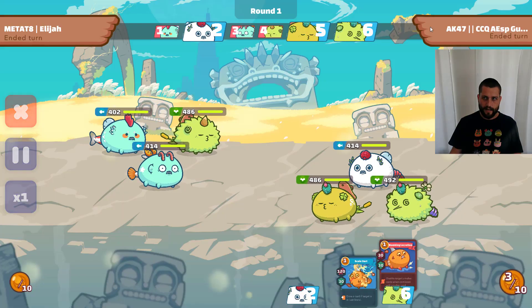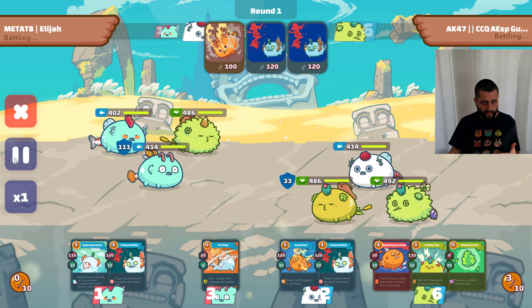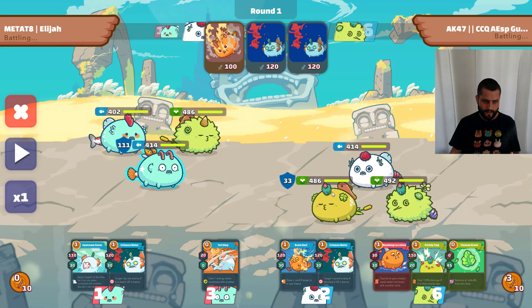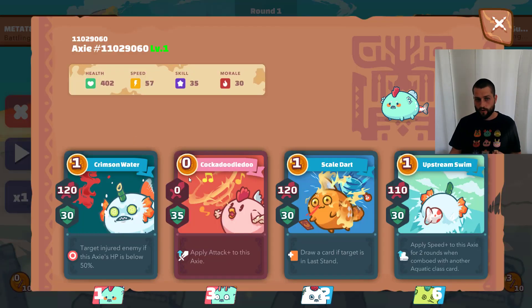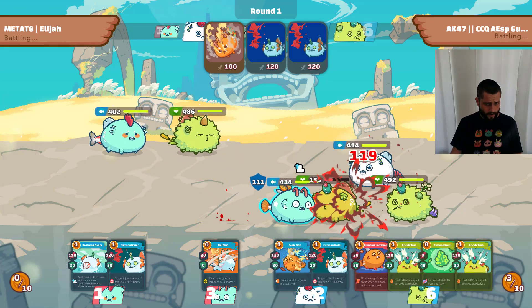First we have AK47 — a very tough player in the top 100 — and this game is going to show what this team can do, the firepower it can bring even against double plants. I'm experimenting with having bird eyes and ears on my backline aqua, which makes it very low HP at 402, but I'm pretty much guaranteed to go first versus almost every other aqua because lower HP determines which axie of the same class goes first.